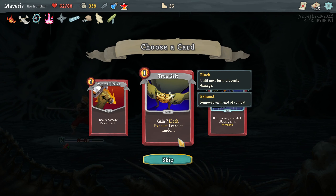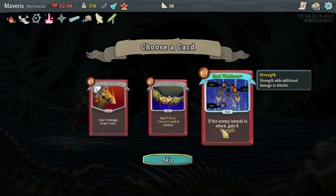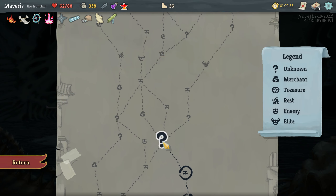Gain 7 block — exhaust 1 card at random. Deal 9 damage. Draw 1 card — if the enemy intends to... Nah. I don't really like spot weakness enough to take another one. Just pommel strike.